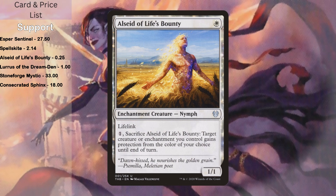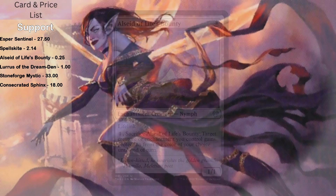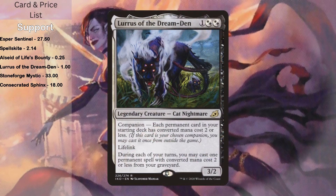Alsela of Life's Bounty is a 1/1 lifelink that, with one sacrifice, can give target enchantment or creature protection from a color of your choice until end of turn — a great way to protect Aleila and also gives an Aleila trigger. Lurrus of the Dream Den is a 3/2 lifelink creature. We're not using it as a companion, just in the 99. During each of your turns, you may cast one permanent spell with converted mana cost two or less from your graveyard. We have a lot of those in this deck, being heavy on enchantments, artifacts, and creatures with not very many instants or sorceries. So he's a good source of recursion.